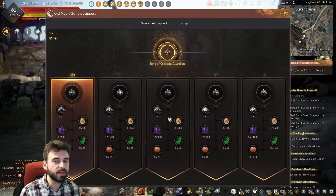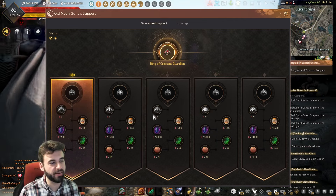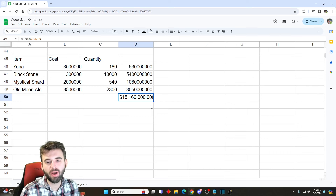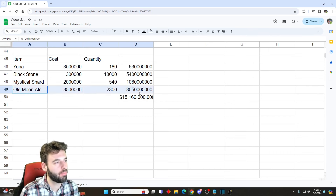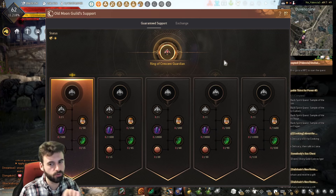Those are all the different items you're going to need, and you're going to need a ton of them. As far as how much it's going to set you back — if you were to buy everything off the central marketplace on the NA version of the game, you're looking at about 15 billion silver. You can just straight up buy all these items off the marketplace without grinding at all. However, if you go out and grind them yourself, you save money — especially if you're already grinding for your Infinite Potion items at the same time.